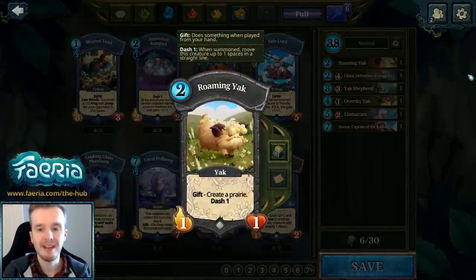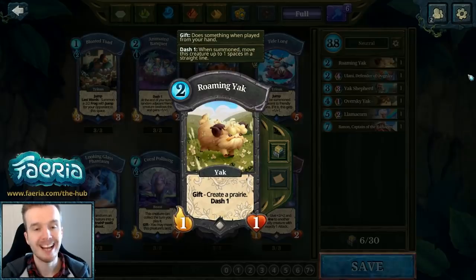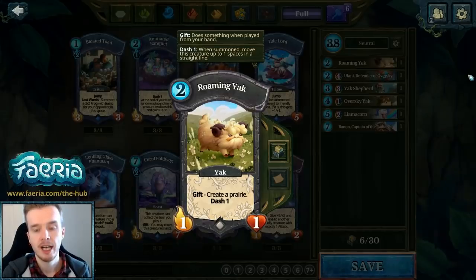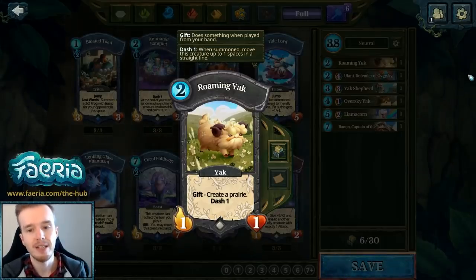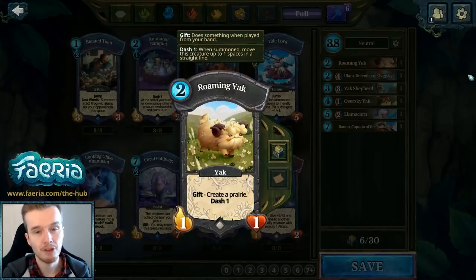First up is the Roaming Yak — a 2-fairy 1/1 with a gift ability: create a prairie. I think this card is really good. It resolves one of the main problems I had with yaks before, mainly that the Emerald Yak had to summon a baby yak on a neutral tile. Now the Roaming Yak can create those neutral tiles, so there's great synergy with the Emerald Yak already.